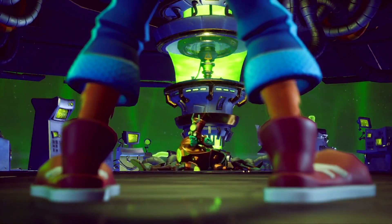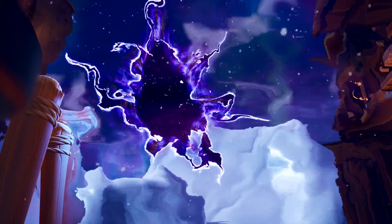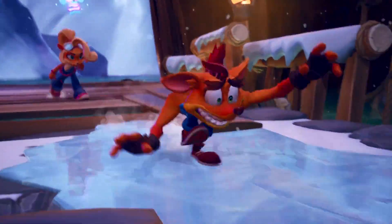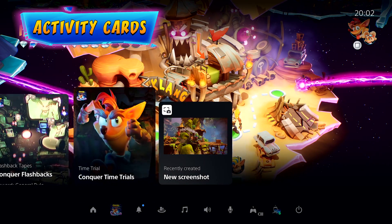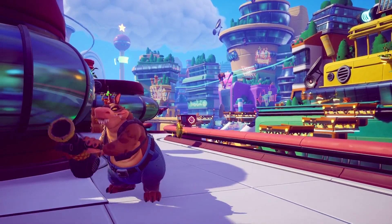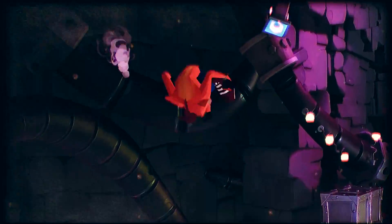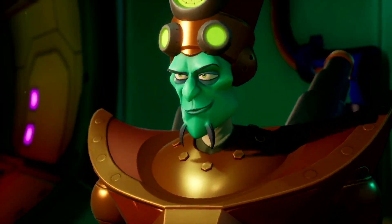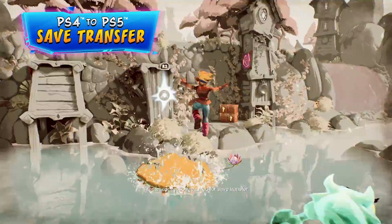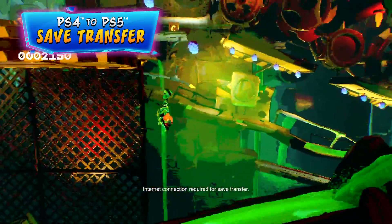Achieving the infamous 106% completion is the sign of a true Bandicoot master. But should our genetically mutated marsupial lose his way, leverage PlayStation 5 activity cards to track your progress and hit your goals for things like time trials, flashback levels, and boss fights. You can even bring your incomplete save over from PlayStation 4 and use the activity cards to get to 106%.